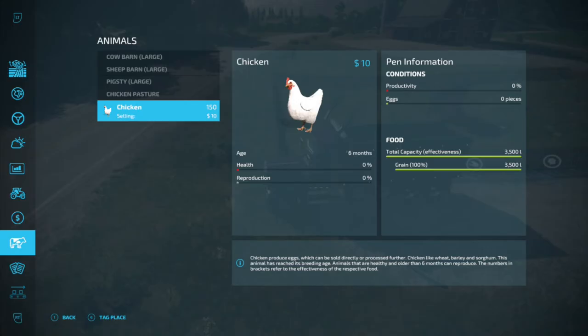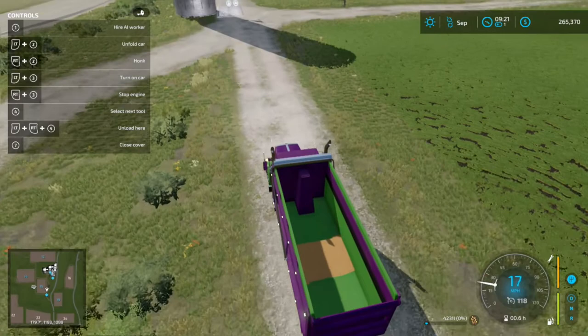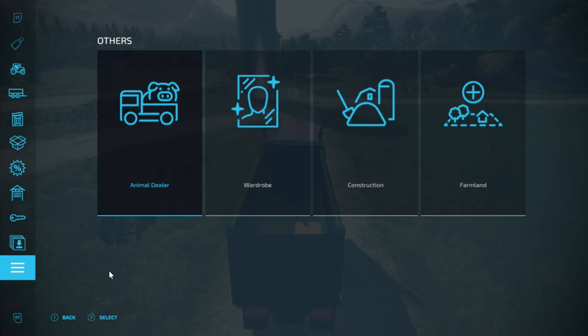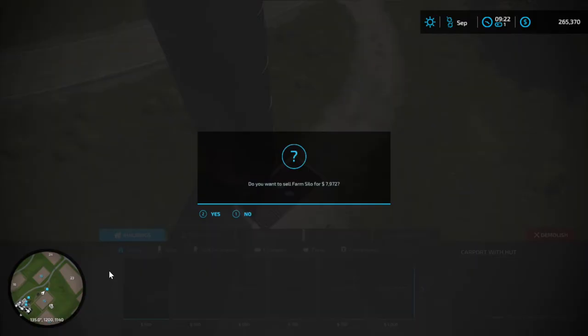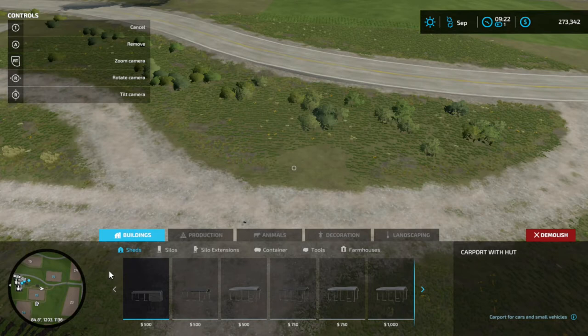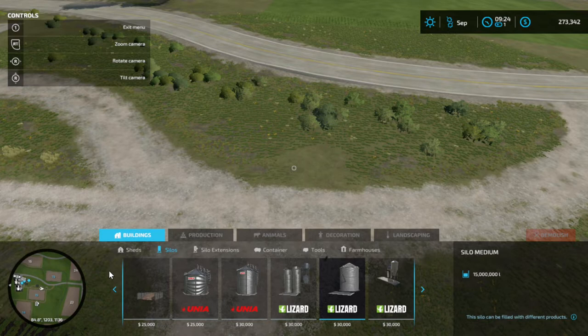Now that we filled that up and they're nice and full, we'll go ahead and take this back up to the silo. But before we put it in, I'm going to change it and put a brand new one in — we'll delete this one out and put in a new one that holds 15 million liters.